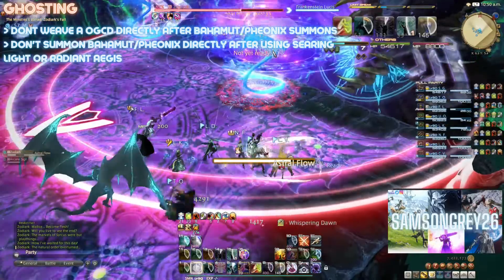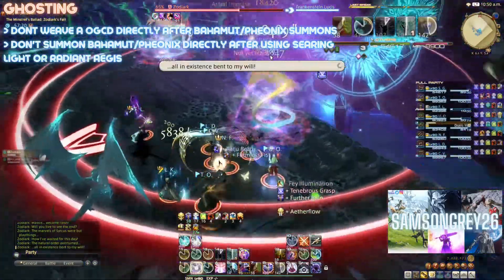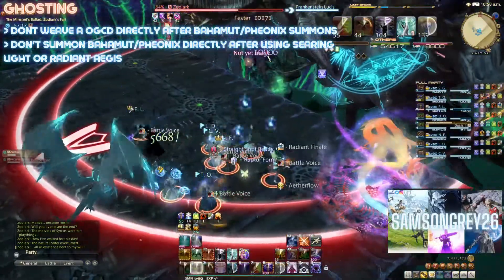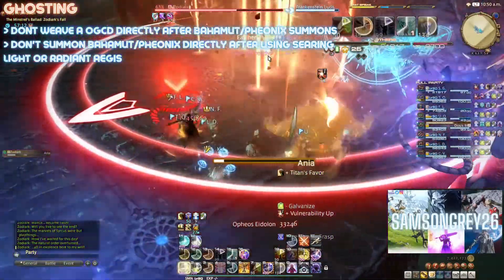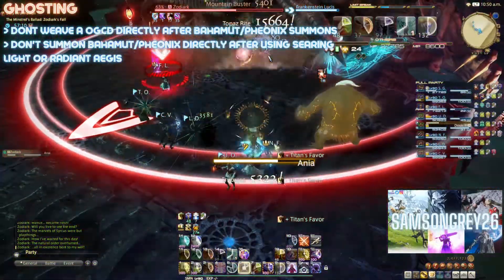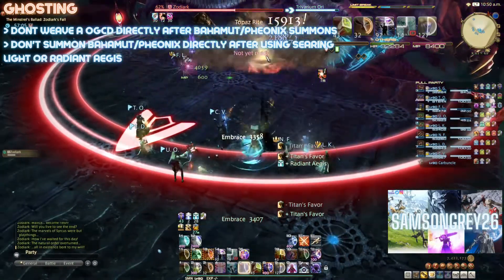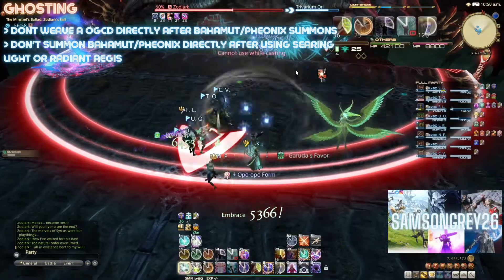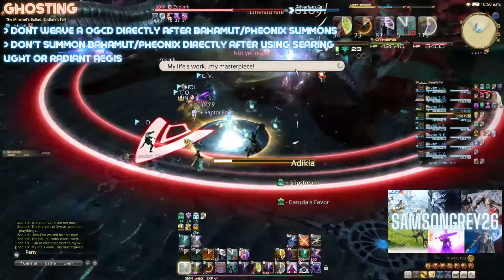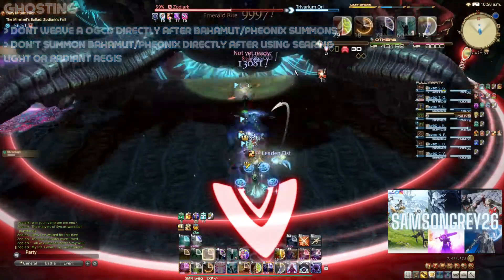Ghosting: Never weave OGCDs directly after summoning Bahamut or Phoenix, as your OGCD can end up cancelling the pet's first ability — for example, Bahamut may not cast his first Wyrmwave. So always summon and then start to weave upon casting the first Astral Impulse. Also avoid summoning Bahamut or Phoenix directly after using Searing Light or Radiant Aegis, as it can potentially cause Carbuncle to disappear before it's used the ability. Titan, Ifrit and Garuda summons are not impacted by this, as the issue is with pets, which they technically are not.